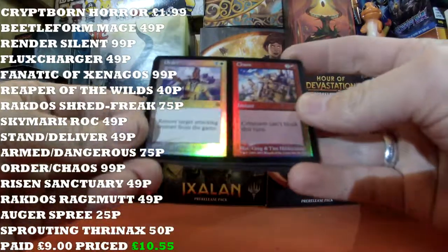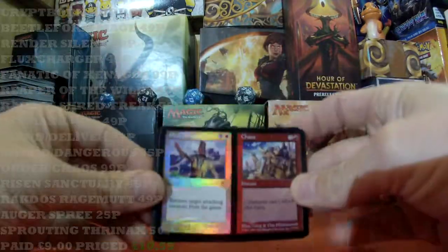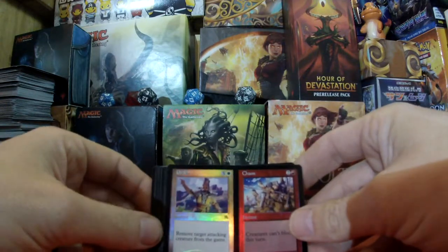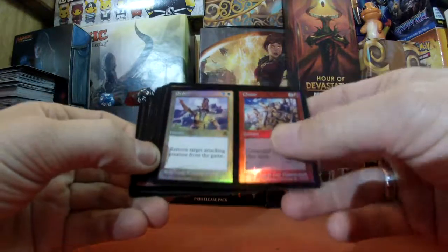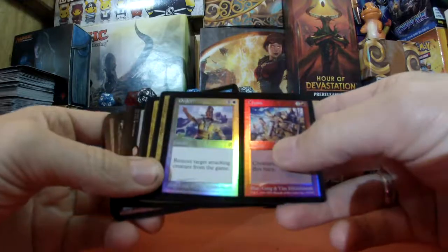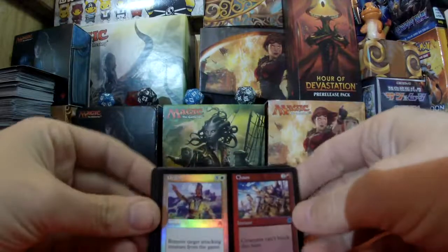Also, just to let you know, we have a giveaway — I will put that on the right hand side and it is worldwide. Have a look at that one and please enter. Someone's got to win it. It will be a selection of cards including a Planeswalker. If you do so, good luck — I wish you all the best. Someone has to win it. Anyway, thank you for watching Cardboard Badger and we will see you again soon.